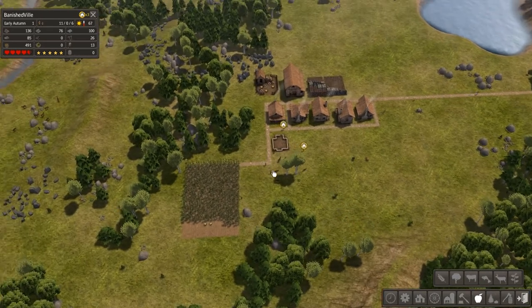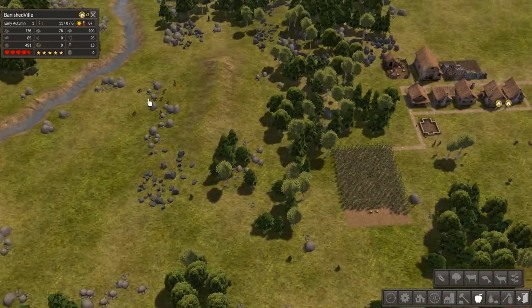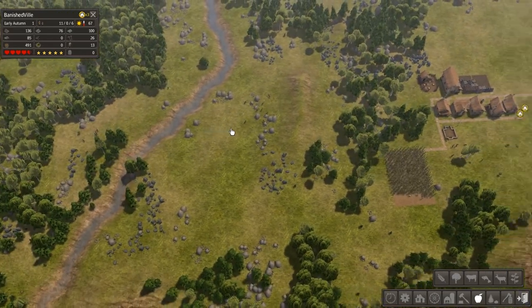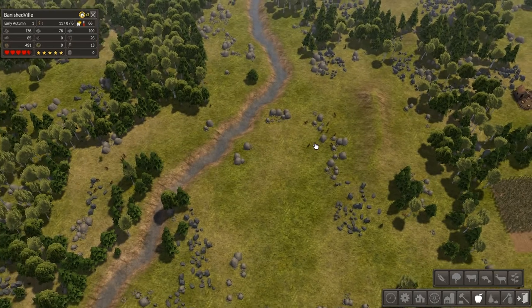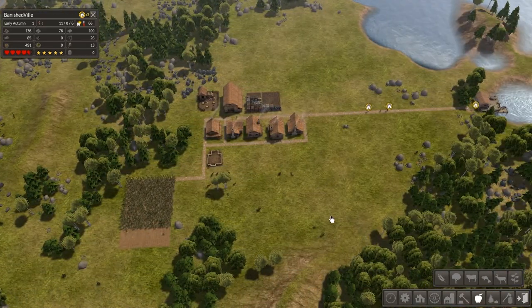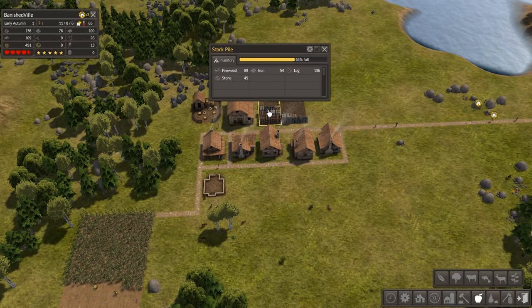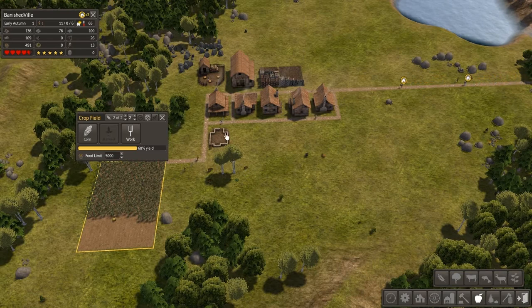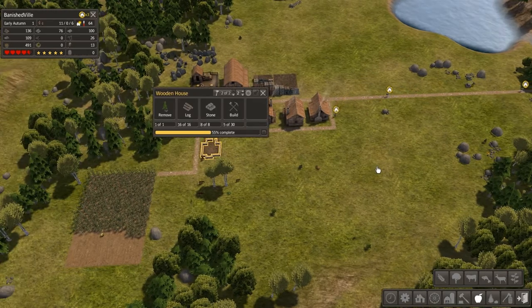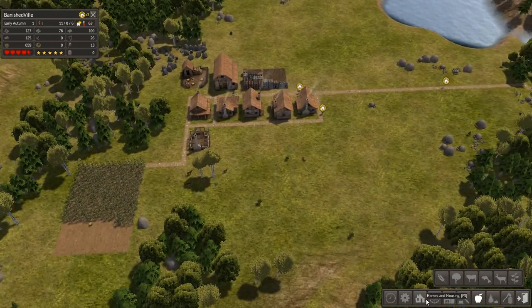If I'm going to do livestock I'll probably put it right next to the cornfield. I can put a hunting cabin right here because there's a ton of deer right here. I just don't know what to build now — I barely have enough hide for coats. We've got 168 corn and it's early autumn, so we're finally harvesting. Stone is at 39, over here at 47 — not bad. I've got a ton of stone so I should be alright for a long while.